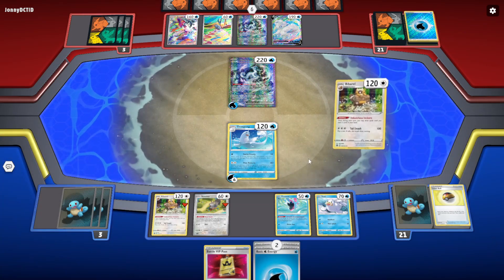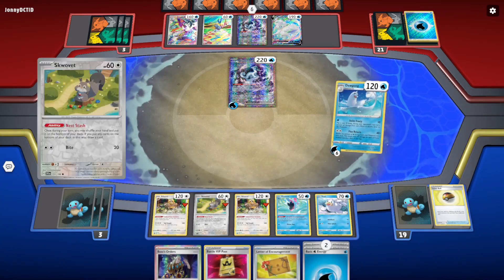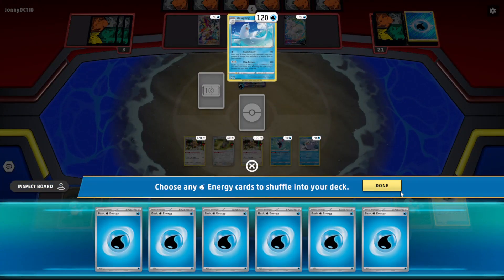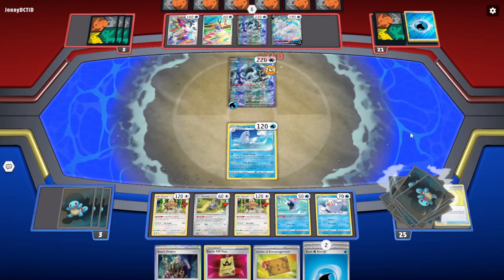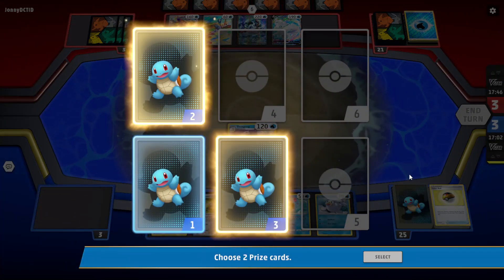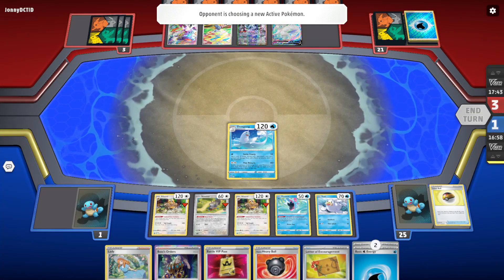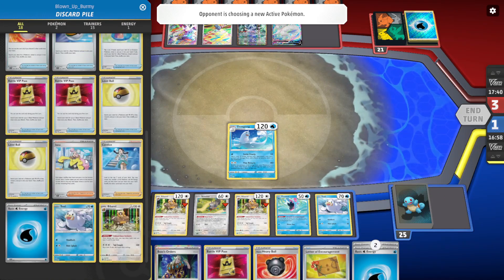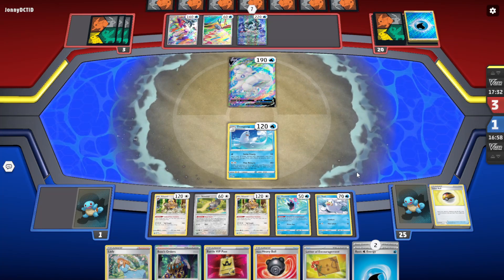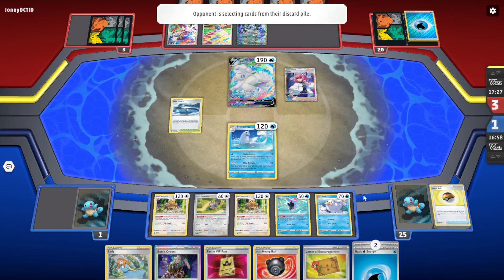We haven't even drawn with the second Bibarel! Now we need another Dewgong for the next turn. Evolving is the biggest issue for this deck. We have two Iridas and we're not getting a single copy. We shuffle the deck so many times — not getting the Irida is ridiculous. We just need the evolution.